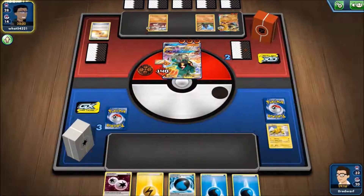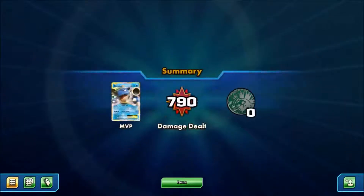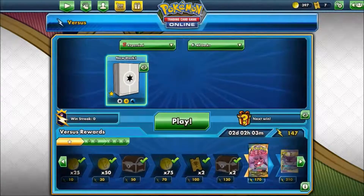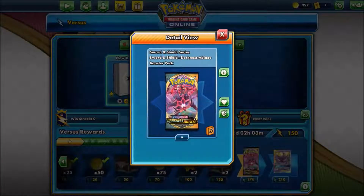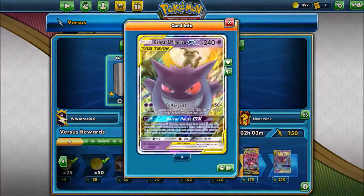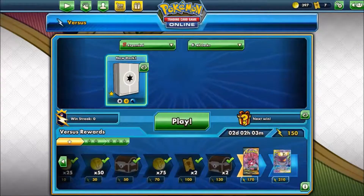And that's it — we won one, we lost one. That's going to be it for this episode, guys. I do hope you enjoyed, and I hope you come back next time to watch us get the next 20 energies for this Darkness Ablaze booster pack, and then finally to get that Gengar and Mimikyu GX. Thank you so much for watching — I'll see you next time.